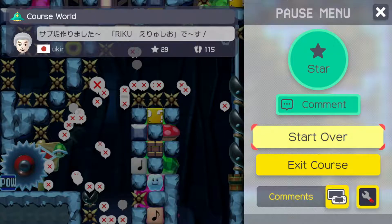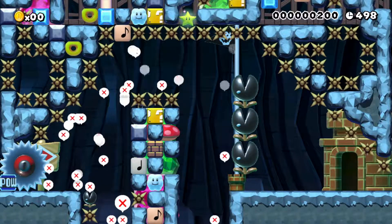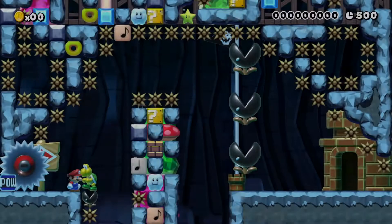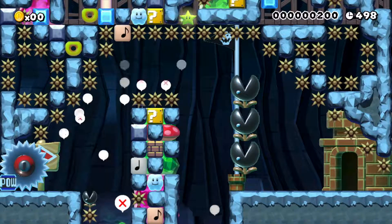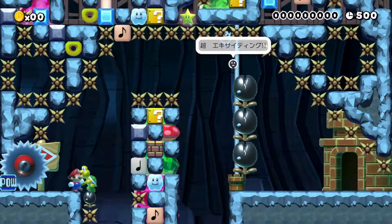What is wrong with me? I keep letting go of the B button - that's not how you shell jump. I don't think I've ever shell jumped. I'm letting go of the B button instead of the Y button - that's what's happening every time. I did it again. I know what I'm supposed to do, I'm just not doing it.